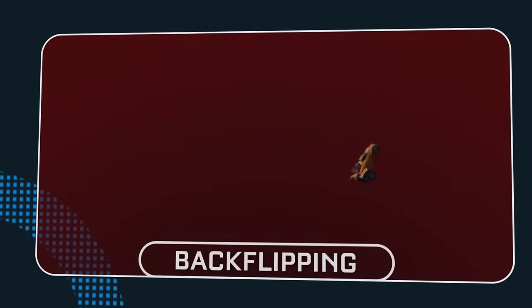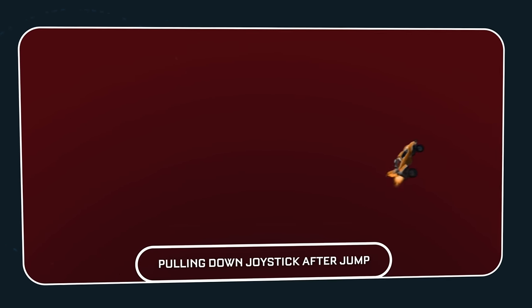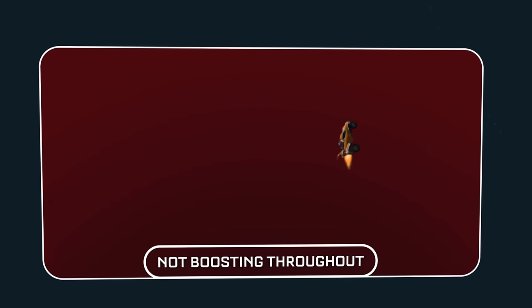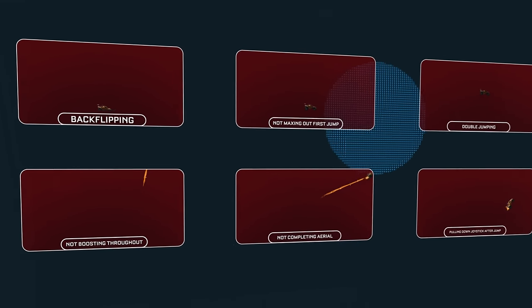The six ways you could be fast aeriling wrong are: backflipping, not maxing out your first jump, double jumping, basically just not tilting back in the right order, pulling down your joystick after you jump, not completing the aerial, and not boosting throughout. Let's break down each one step by step in order so you can get this right.